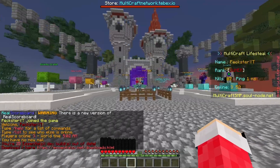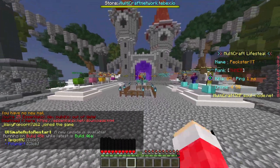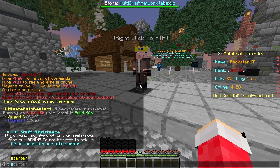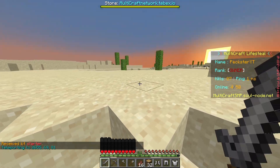If we go into lifesteal, as you can see there's a main hub — we've got all the information, we've got a hall of fame, a pvp pit, crates, and just some displays. Once you're actually in lifesteal you can just do slash kit starter to get started, then you can just click this guy here and it'll get you somewhere random.